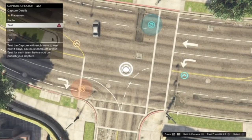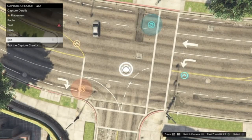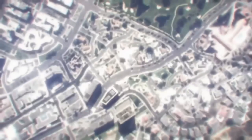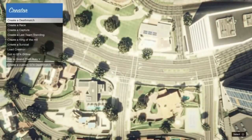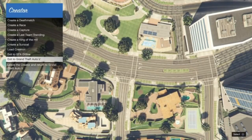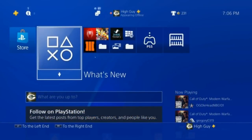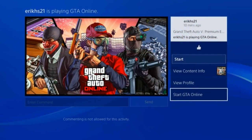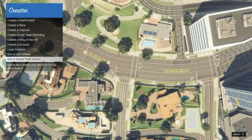Go ahead and test the capture job. Once you are in the test, hold down on the D-pad and exit the test, then back out and click exit to head back to the creator menu. The reason we need to do this is so that we can get an alert in just a second — if we did not do that, a certain alert we need will not pop up. Once you are back at the creator screen, hover over Exit to GTA V, then find a recent activity that says Start GTA Online from either your profile or the What's New section.